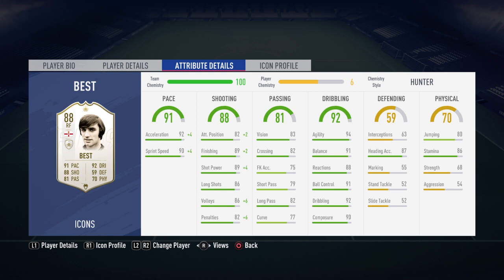His shot power is good, his finishing is good. He's got 89 finishing plus 2, 89 shot power plus 4 which is obviously very good, good penalties - his stats if you actually look at them are very good. Then he's got 80 jumping in the physicality which is great as well for a card like this, which is only 5 foot 9.